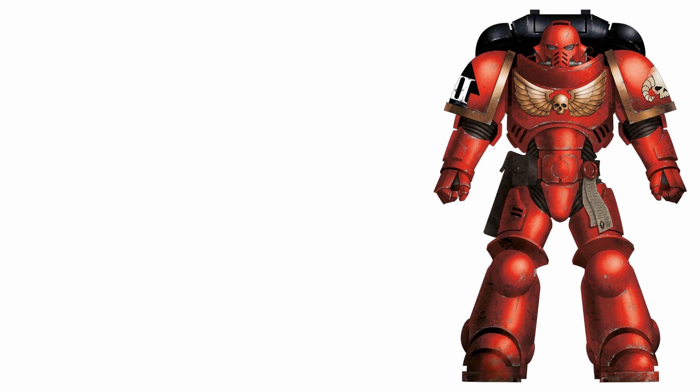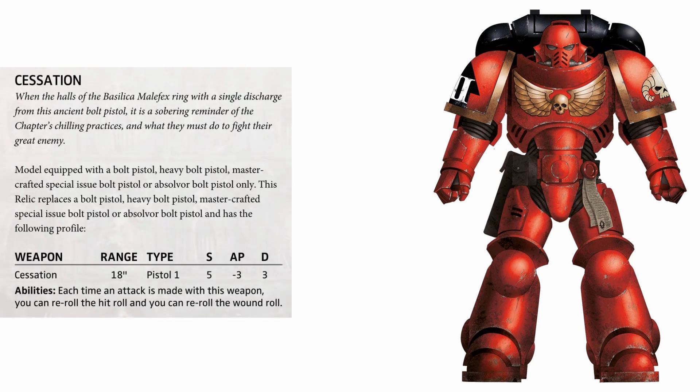Up next they show off some unique relics for the Exorcists — like the warlord traits and stratagems, we have three to choose from. The first is a replacement bolt pistol called Cessation. This gives you a one-shot strength 5, minus 3 AP, 3 damage pistol with an 18-inch range, and you get to re-roll the hit and wound roll for it. On paper those are some nice stats and the full re-rolls ability is really great — especially in 9th where that isn't as common. The only thing that makes this kind of meh for me is that it's just a one-shot pistol.